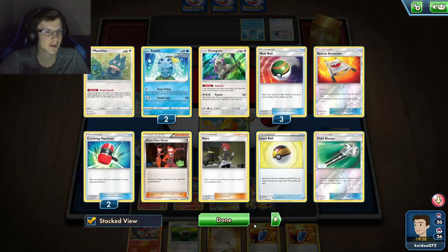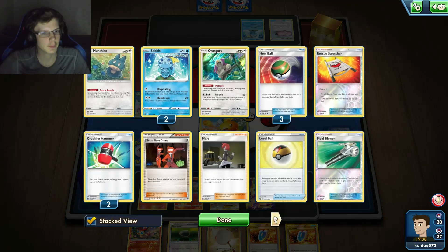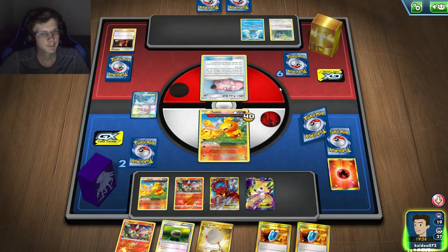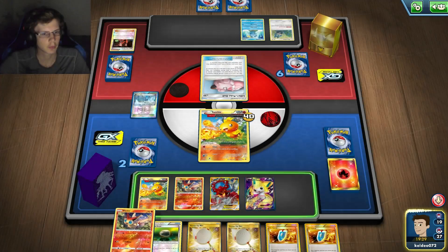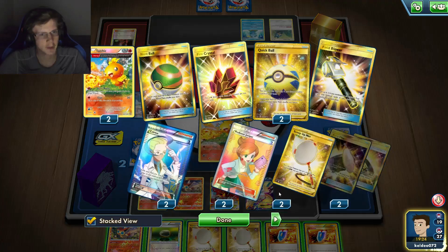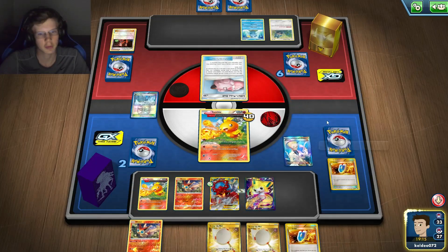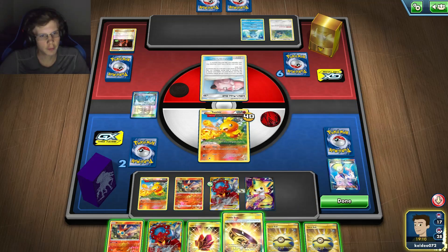He's definitely not hitting me. He's got Team Flare Grunt again. I could just Cour. I don't even need to pick this guy up — I might as well save the Scoop Ups for the Volcanions. I don't really want to discard this hand, so I'll put down a Float and Cour.